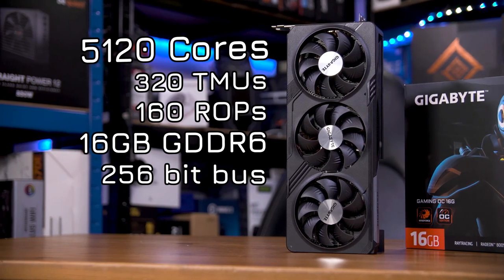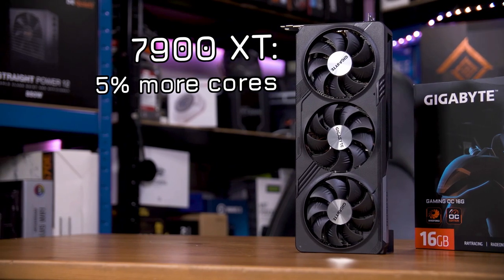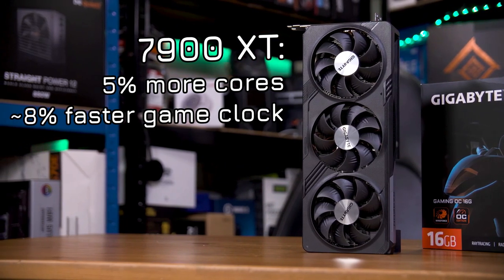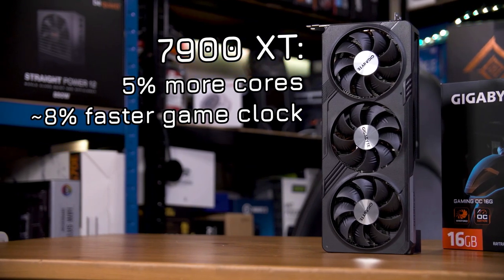The 7900 XT only has 5% more cores, although the game clock is around 8% faster, so in theory it should be pretty close there.